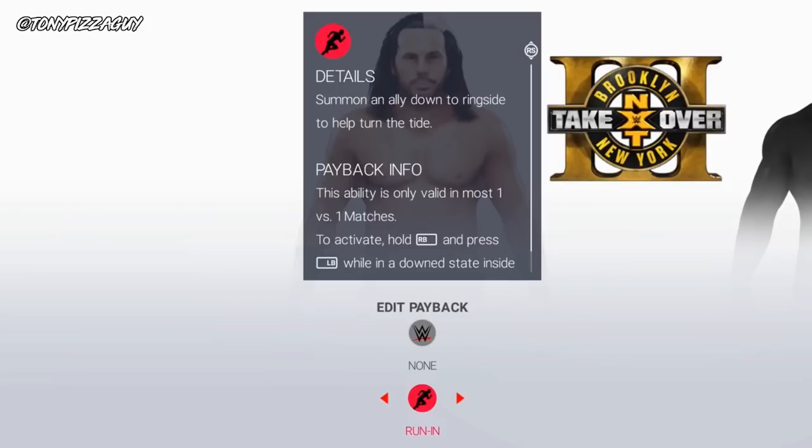Next is the run-in. This allows you to call an ally to come down and help you. This is only available in most 1v1 matches. Press R1 and L1 to activate when downed in the ring.